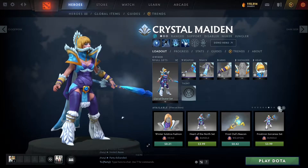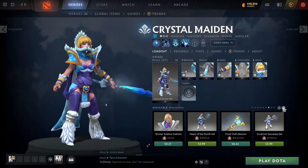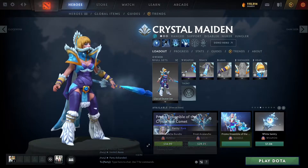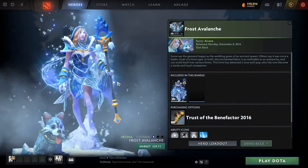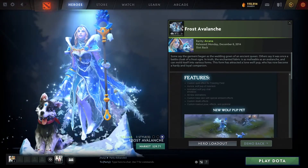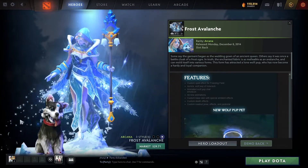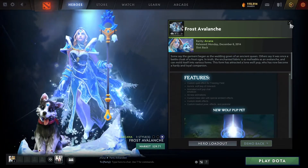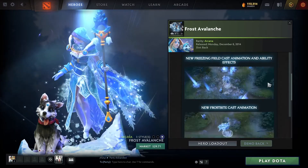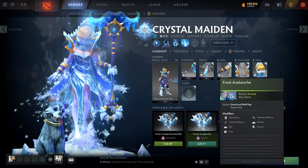Eventually I want to work my way up to getting her taunt and then definitely the arcana. Her arcana is one of the better arcanas currently in the game - it has a lot of effects and makes her look neat. When you have a particular costume like this back item, it gives her a dress. If you buy it you should get this pet or dog - I don't know if it's in a miscellaneous slot or automatically comes with the back item since I obviously don't own it.